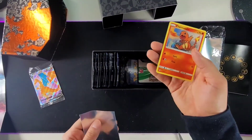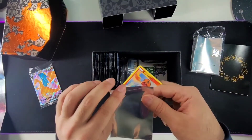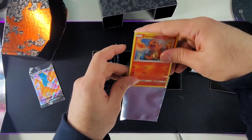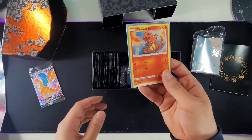As you can tell, this is just a basic hidden fates common, whatever you want to call it. But my boy Roy wanted one, so I'm going to give him one. If I could get something shiny out of here, like a Charizard or a holographic or something, I'll probably give it to him.